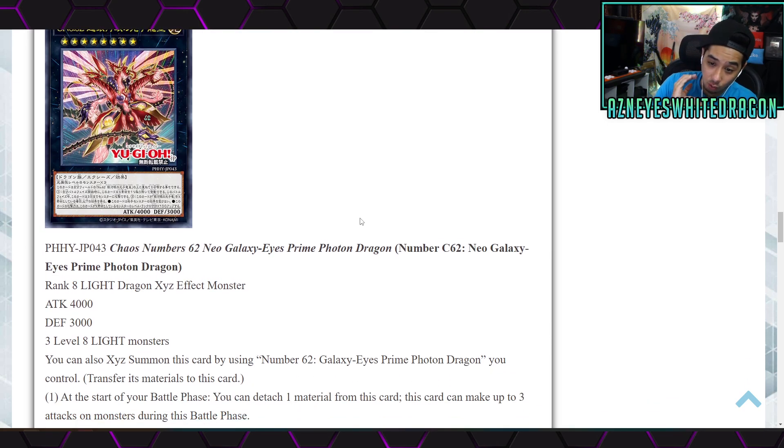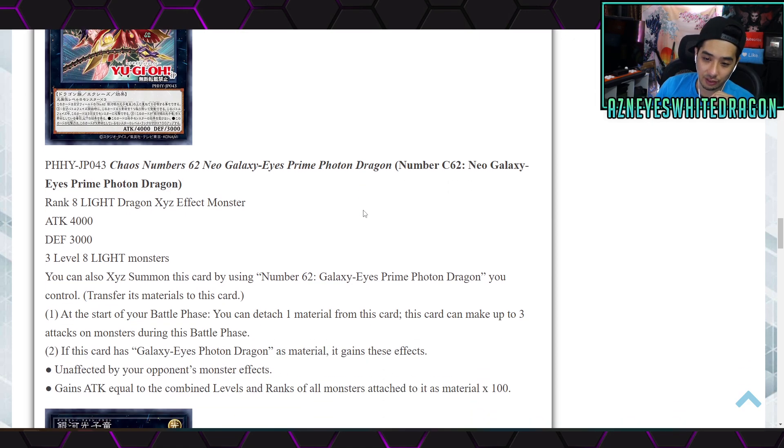Next is the new boss monster: Number C62 Neo Galaxy-Eyes Prime Photon Dragon — a Rank 8 Light Dragon Xyz effect monster with 4000 attack and 3000 defense, requiring three Level 8 monsters. You can also Xyz summon this card by using Number 62 Galaxy-Eyes Prime Photon Dragon you control, transferring its materials to this card. The first effect: at the start of the battle phase, detach one material — this card can make up to three attacks on monsters. The second effect: if this card has Galaxy-Eyes Photon Dragon as material, it's unaffected by opponent's monster effects.